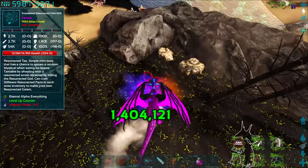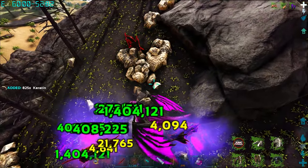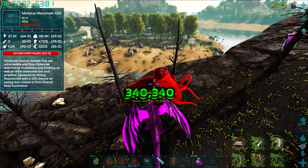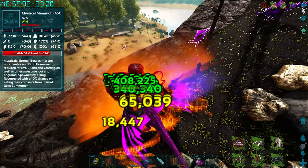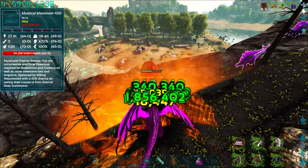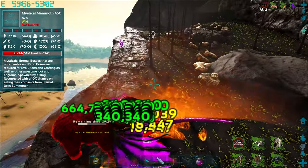Let's see what we do. Wow — 1.1, wow, 1.4 million. This is probably not the best thing to test this out on — 2 million, wow, 2 million! We got a mammoth in — 340,000 on the breath. This is nuts, that is crazy, and nearly 2 million per bite. Mysticals are going to be an absolute walk in the park now.